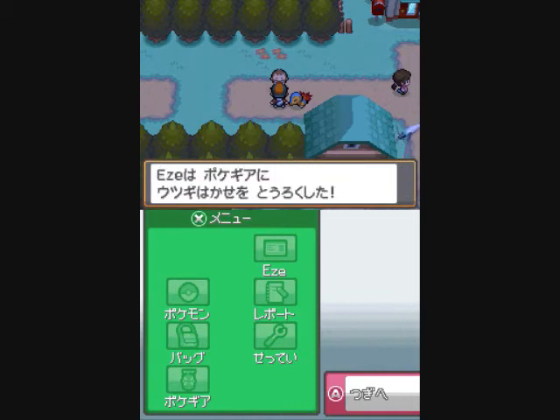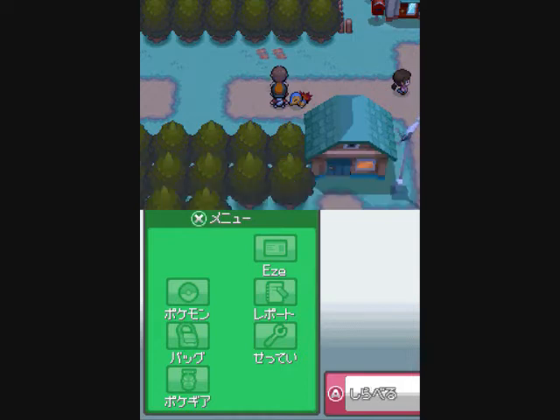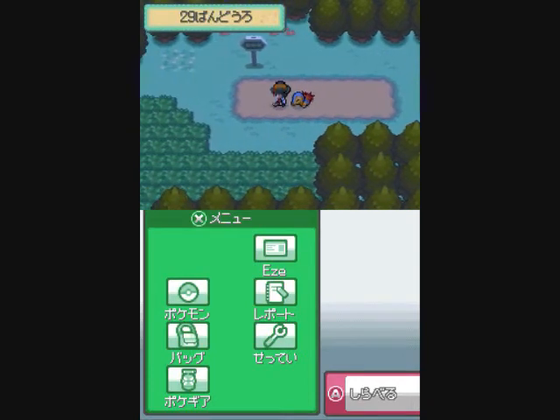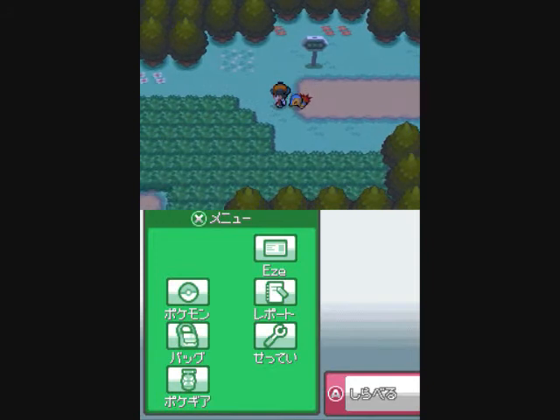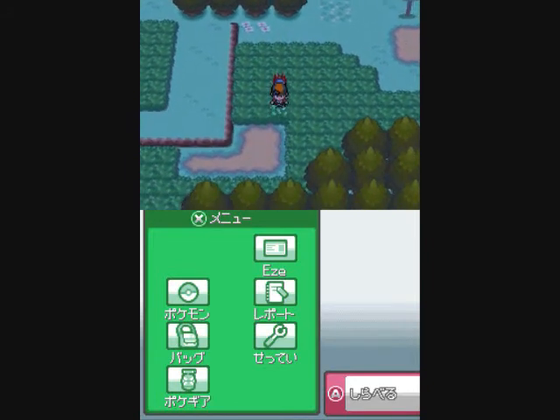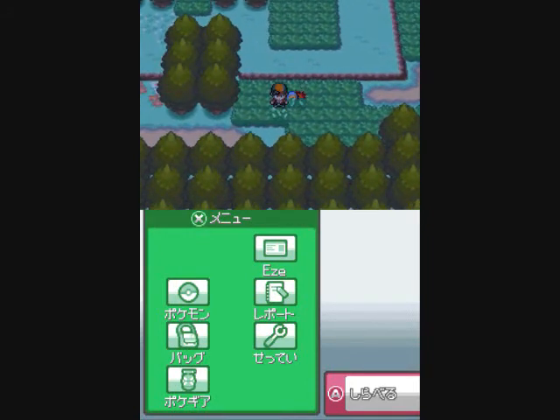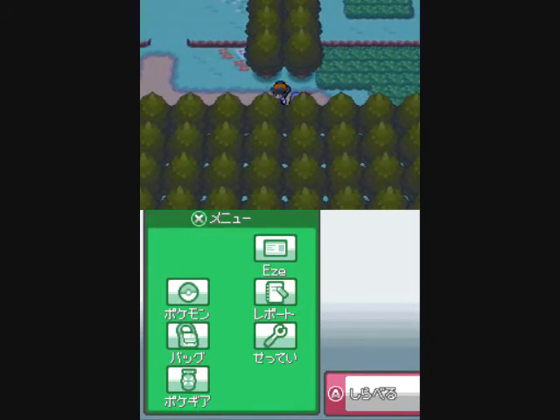You use a Pokegear, which is similar to the PokeNav in Emerald. But this time you get calls, and you have a map in there and a bunch of other stuff. I'm not going to get into detail right now.